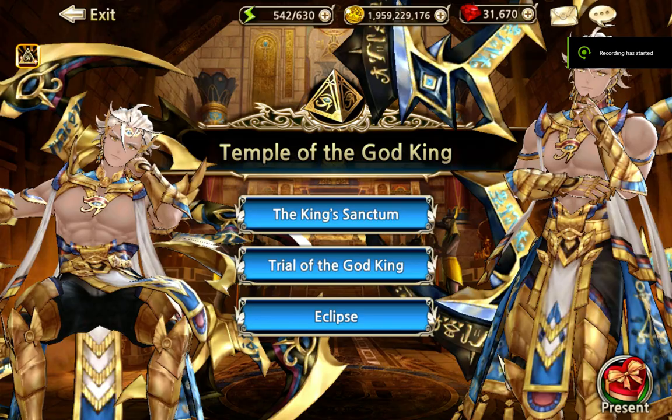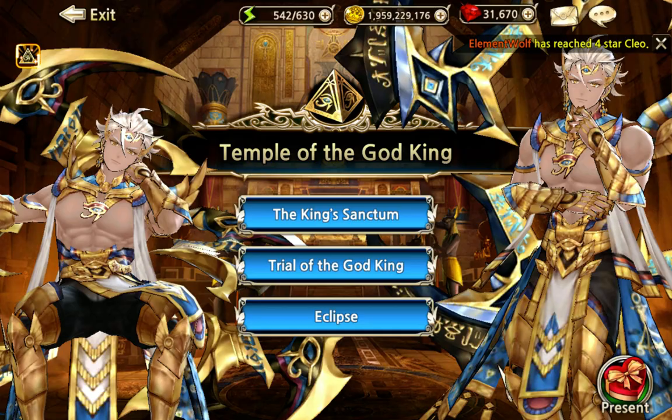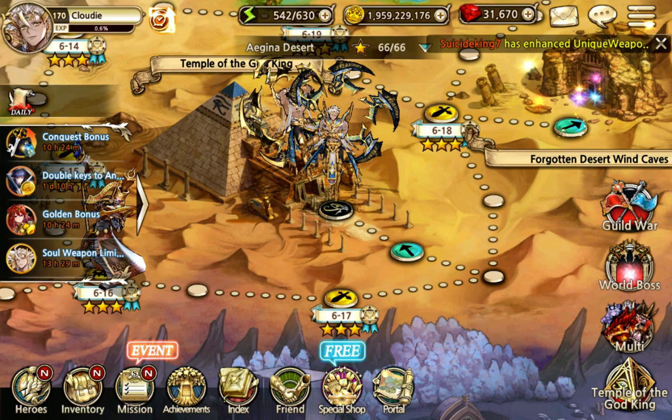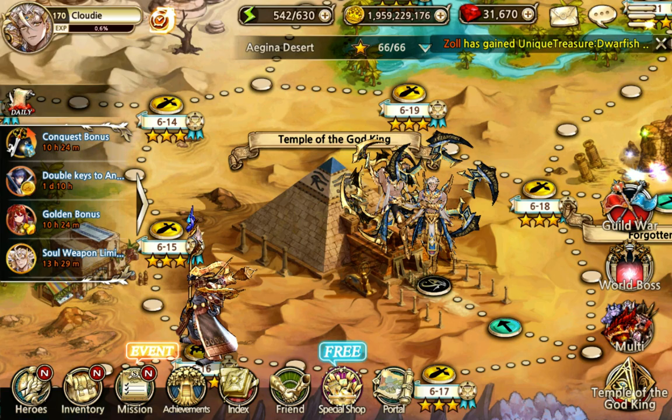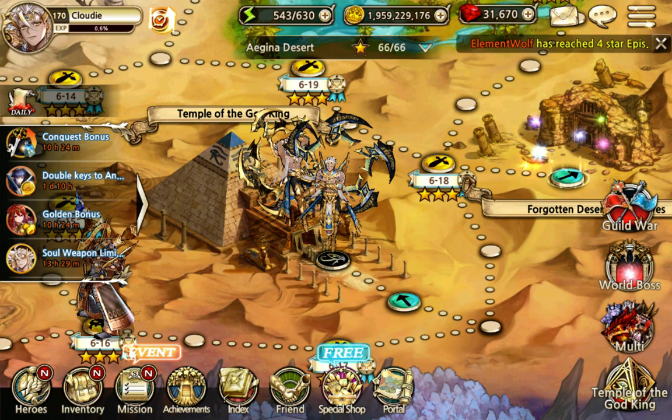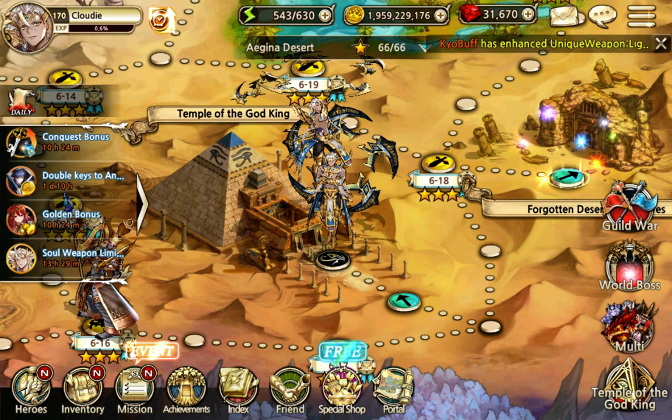Hey guys, welcome to this video where I'll be talking about the soul weapons. I touched a bit on this topic in the patch video but wanted to give a more in-depth guide. To unlock the soul weapon content, which is an update to the unique weapons, you need to get to about this part in map 6 and meet Cain, who will give you story missions and explain what soul weapons are. The guide built into the game is actually pretty good, but in case you need a more in-depth explanation, this video might be helpful.